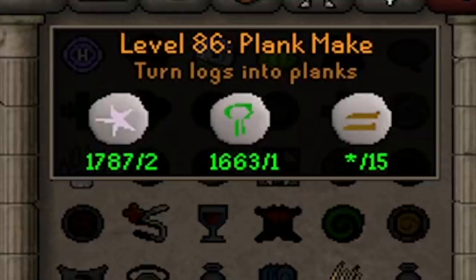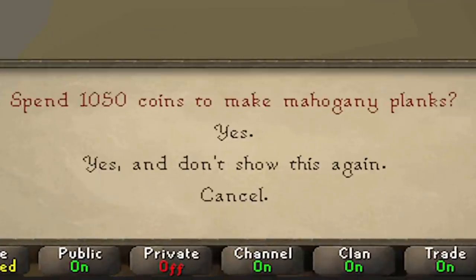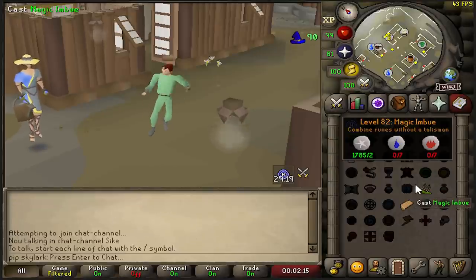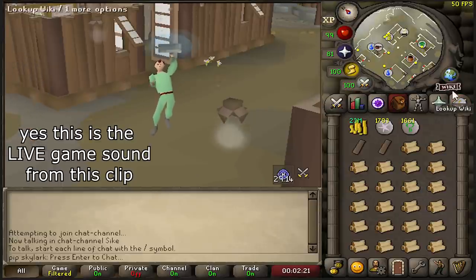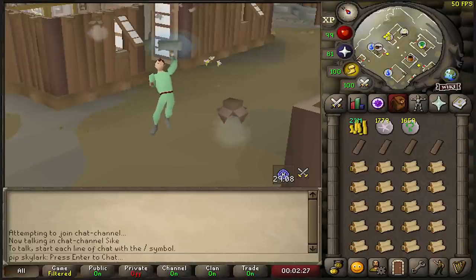There is one more way to make planks in the game, and that's why I got 86 magic. There are a lot of useless and niche spells on the Lunar Spellbook, and one of them is called Plank Make. Each plank costs two astral runes and one nature rune, so it's a pretty expensive spell, but it does reduce the cost of making the planks by a little bit. And fun fact — it makes the worst sound I've ever heard in RuneScape. This is your volume warning.